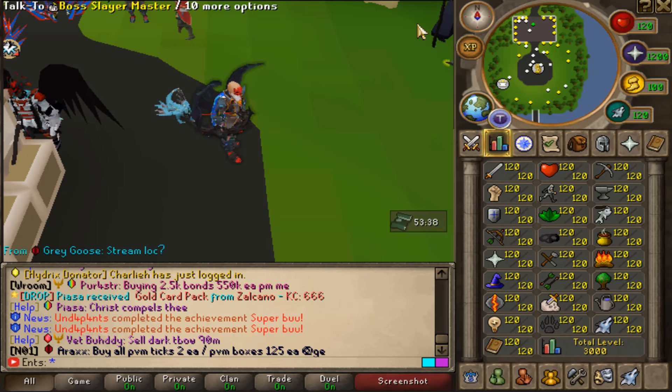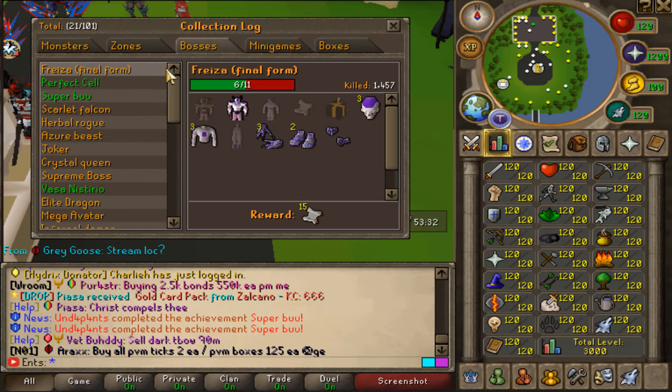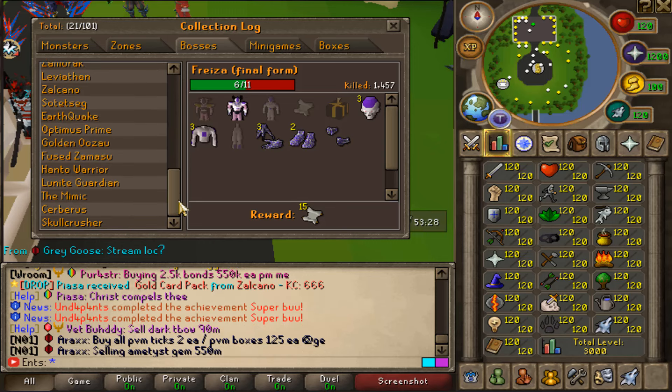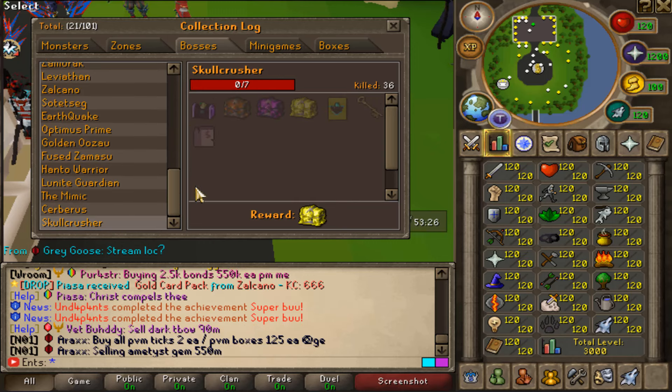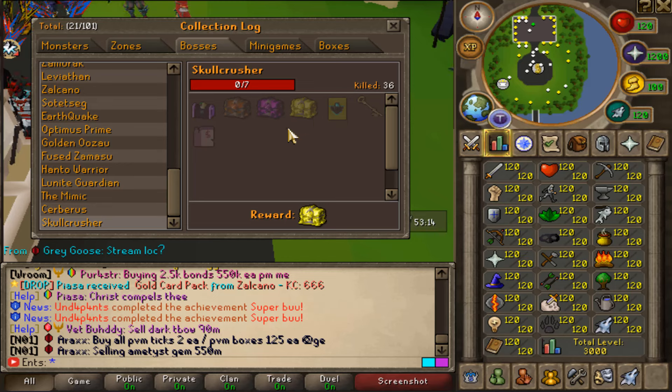Now we're going to press Ctrl+C to open up the collection log and jump into the Bosses tab to find the Skull Crusher. Here it is — the Skull Crusher. As you can see, there are seven items: Onyx Casket, Cyanite, Tanzanite, Hydrix, Golkar Pack, Case Key, and the On Attachment. When you get all of these, you'll be rewarded with a beautiful Hydrix Casket.